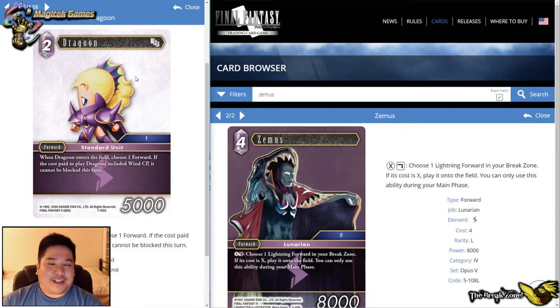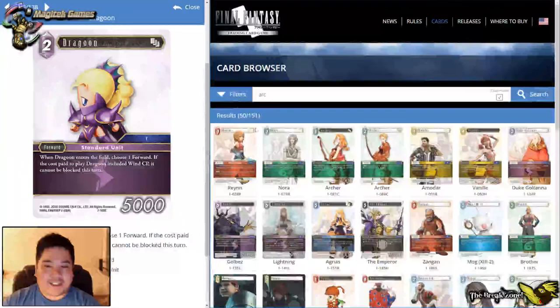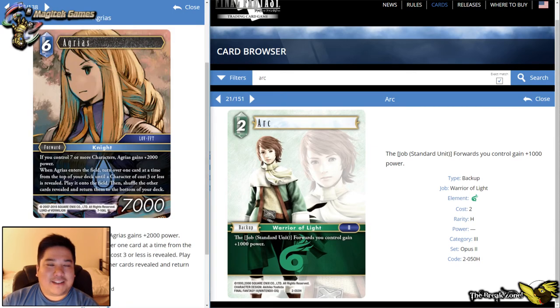Another Dragoon — if you pay with wind CP, there aren't that many wind cards that support Dragoons except maybe Arc, who can boost standard units by plus 1,000 power making it a two-drop 6K. The effect of preventing an opposing forward from blocking is nice, but I'm not sure I want to build a Dragoon deck specifically with wind in mind to trigger that effect. I might just play the Odin instead to break the blocker. And that's it for Lightning!